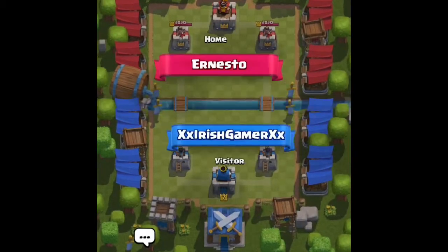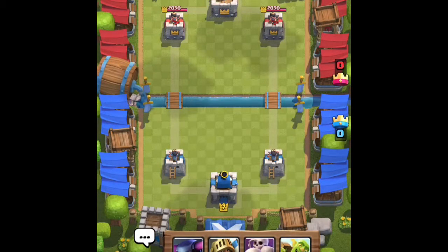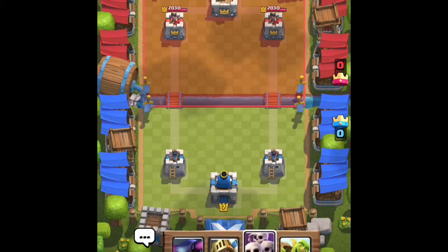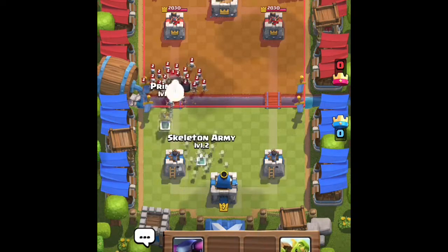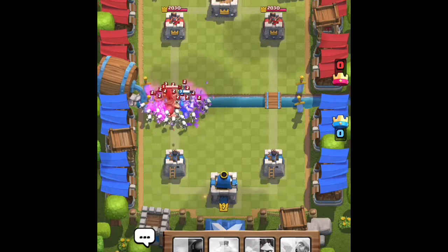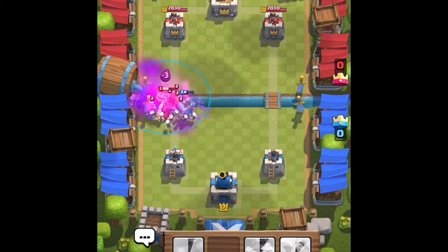Okay so I actually found somebody now, someone's actually at it. So let's start off by waiting till five, six, seven, eight, nine — I'm gonna use a Prince and a Skeleton Army. Okay let's automatically just put that fight back, fight back.